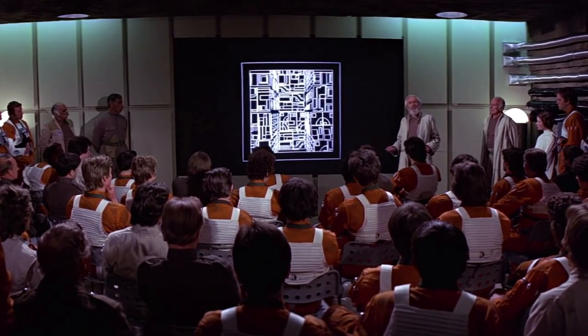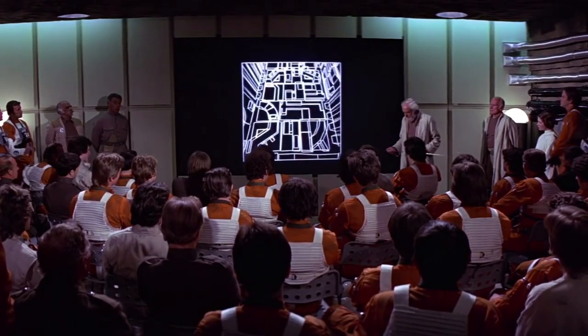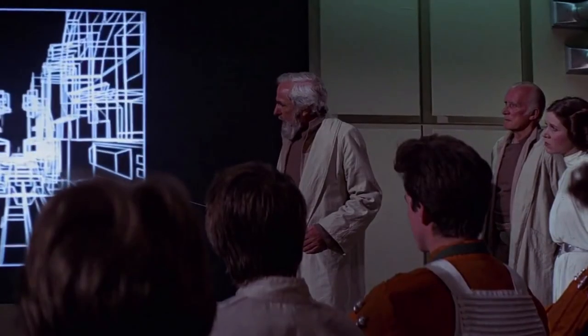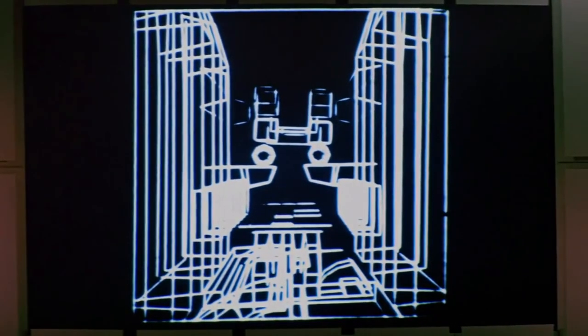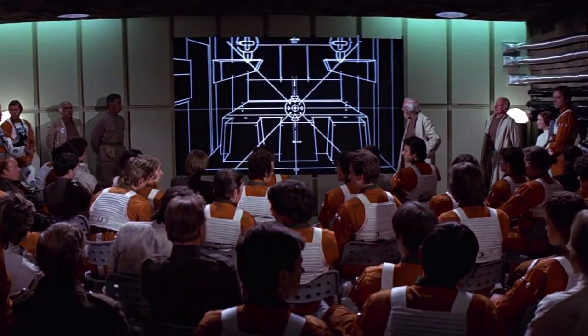An analysis of the plans provided by Princess Leia has demonstrated a weakness in the battle station. The approach will not be easy. You're required to maneuver straight down this trench and skim the surface to this point. The target area is only two meters wide. It's a small thermal exhaust port right below the main port.